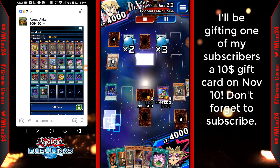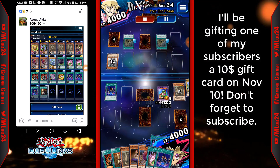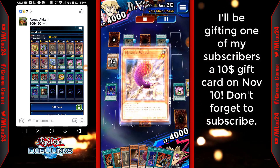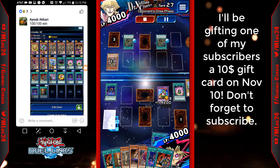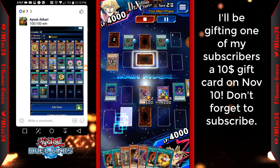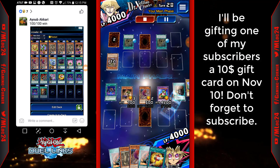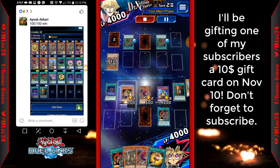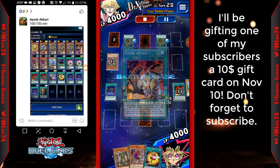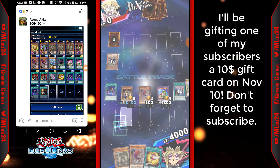That Medusa Worm just does a ton of work. If you don't have Sphere Kuribohs, go ahead and test your luck. If you go first, you're going to win basically 100% of the time. Going second is a bit iffy — just put in some Enemy Controllers or a Windstorm of Etaqua to block that first initial attack. And there's the final attack — the monster gets up to 10,100 attack, Vassal attacks directly, and you pop Anti-Magic Arrows.